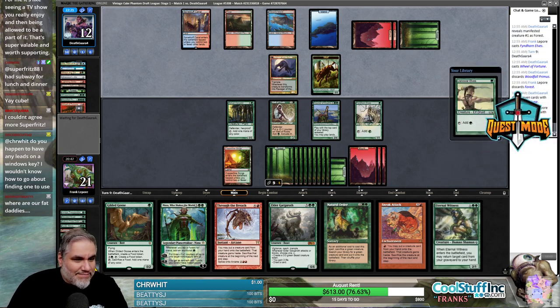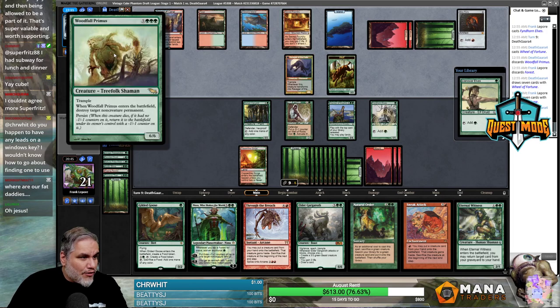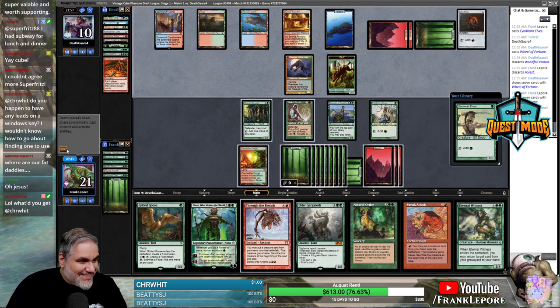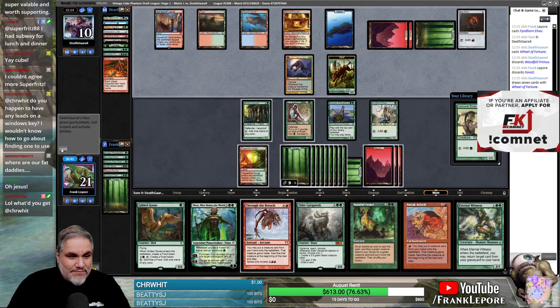I don't know what they can do for four mana that's going to be better than Natural Order or Crater Hoof. We can play Goose. They discarded Woodfall Primus of their own — interesting. One, two, three, four, five, six mana.